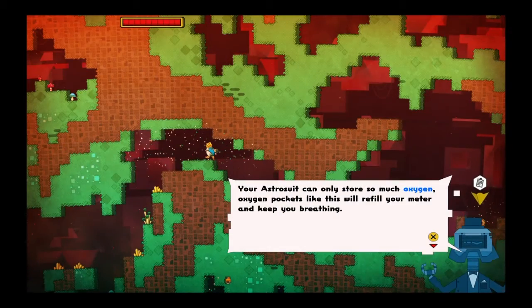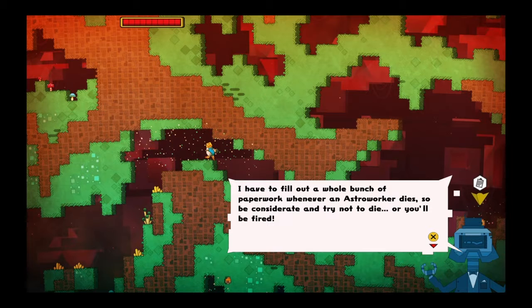Your astro suit can only store so much oxygen. Oxygen pockets like this will refill your meter and keep you breathing. You have to fill out a whole bunch of paperwork whenever an astro worker dies — so be considerate, try not to die, or you'll be fired.